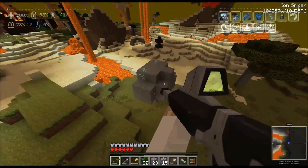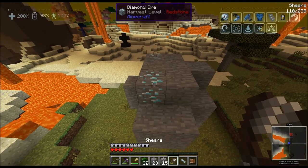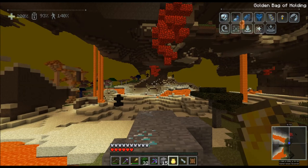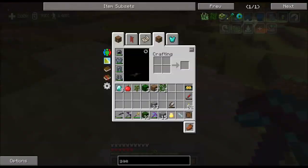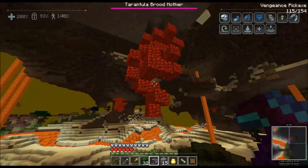It looks like it's a really peaceful place — wait, is that freaking diamond?! Well, good thing I brought my Golden Bag of Holding, which happens to have my Vengeance Pickaxe, which happens to give me a lot of — oh, it was just one. But that's cool, I still got eight out of it. And now I've got a vengeful spirit after me. What is this?